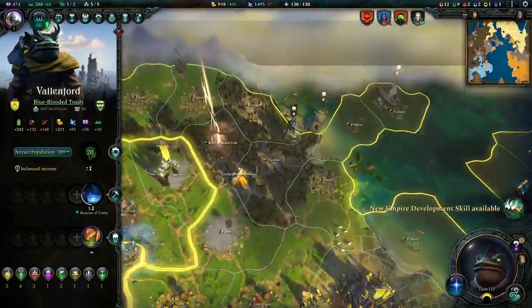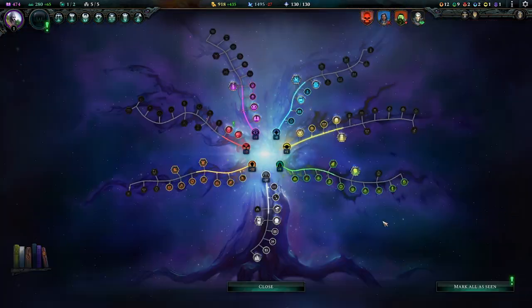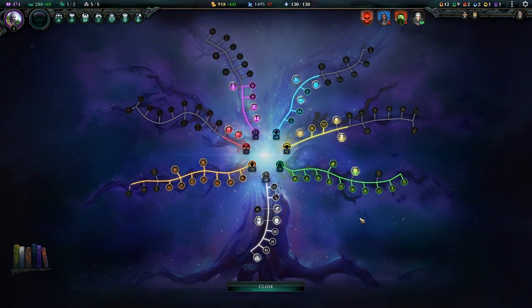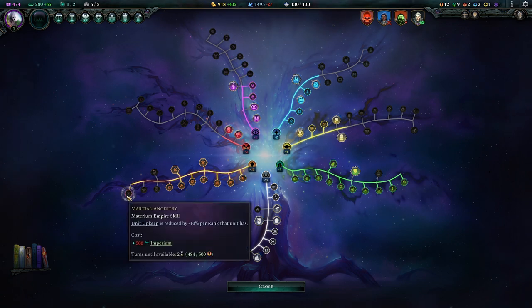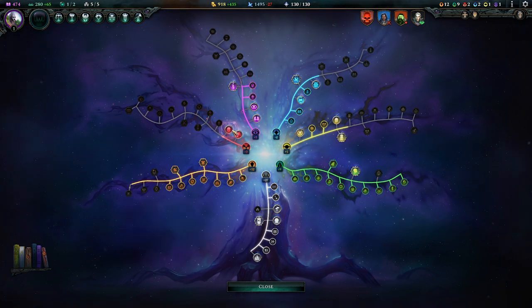You can annex a new thing, but there's nothing for you to annex - we know that. New empire development skill - we don't have that many, but it might actually help a little bit. Let's save up. Unit upkeep reduced by 10% per rank - we have a bunch of highly ranked units. This is going to be much more impactful than getting this other reduction going, and we're almost there anyway.